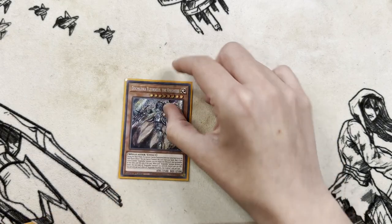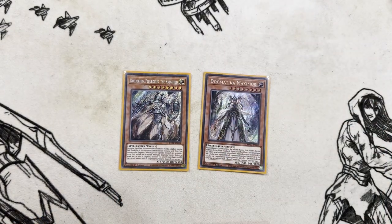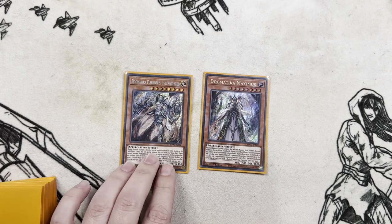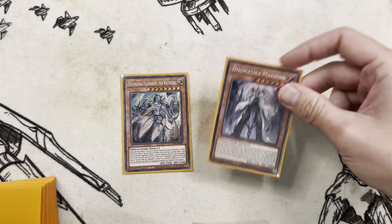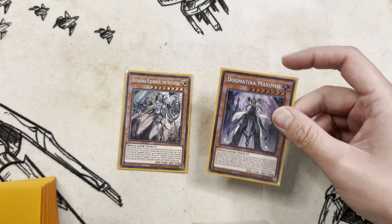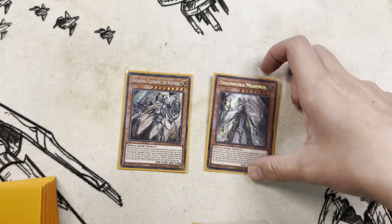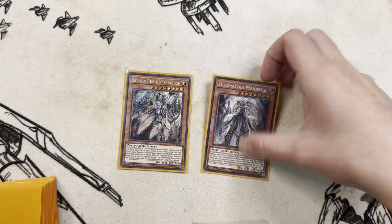Then we have one Dogmatica Fleur de Lis and one Dogmatica Maximus. Fleur de Lis is a negate for extra deck scenarios, and Dogmatica Maximus can banish a card from the bin that's from the extra deck and then sends two cards from each player's extra deck to the graveyard. So again, get your Herald of Arclight, your Entes and all that kind of stuff in the bin.